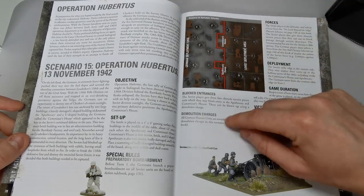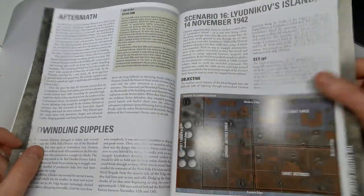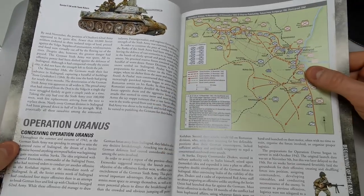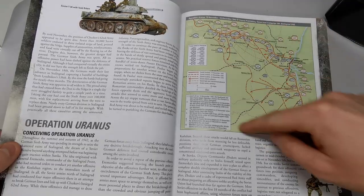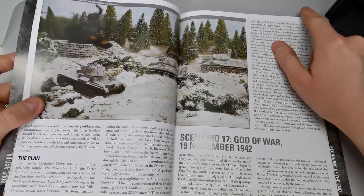Demo charges also appear here — we'll see those rules later; they're pretty nasty. The Beginning of the End covers Operation Uranus, when the Soviets pushed back, encircled Stalingrad, and took out the last German forces.